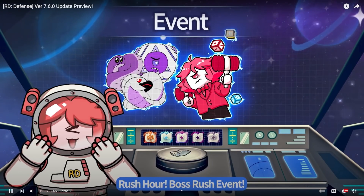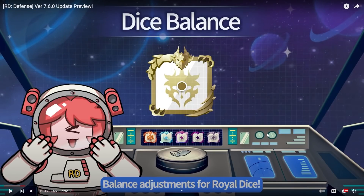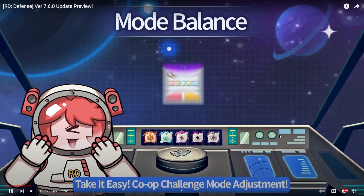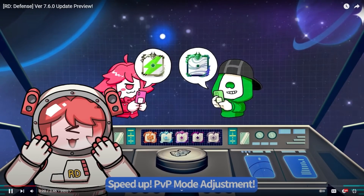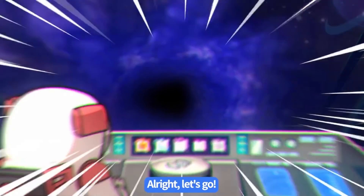Boss rush event — I have no clue. Balance adjustments for Royal Dice — okay. Easy co-op challenge mode adjustment — yes, that's what I want to see. Speed up PvP mode adjustments. Ready for the rundown, let's go.